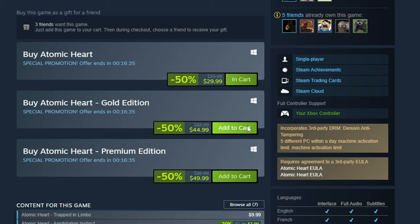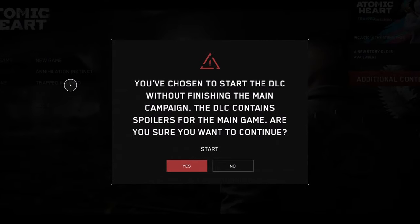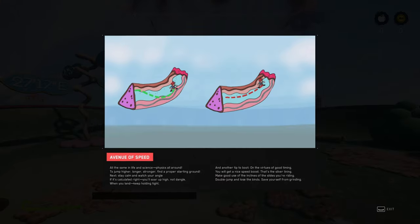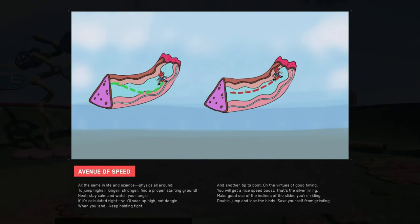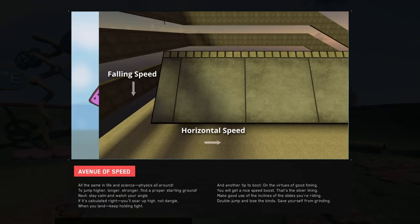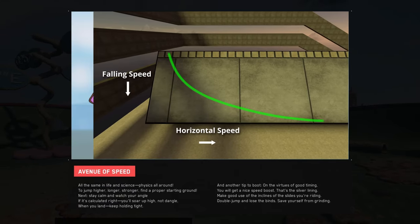So I coughed up $45, and thankfully we can skip the entire main game, so I got right into it. Off the bat, it gives you a mini-tutorial for Surf. The graphic tells you to make a curve — I give the same advice in my own tutorial, so I thought it was fine.